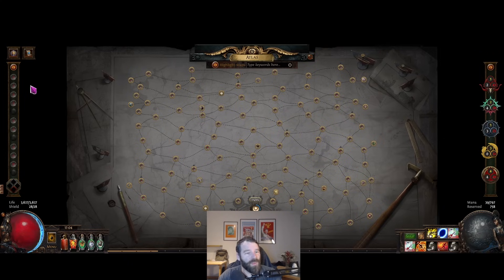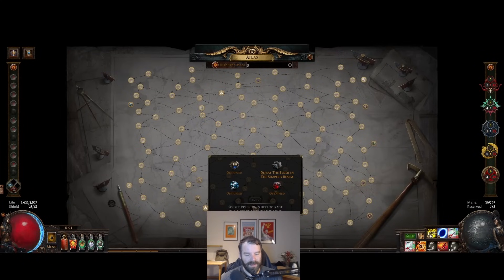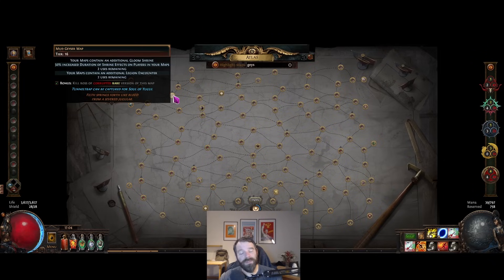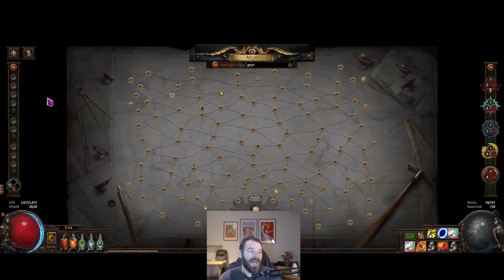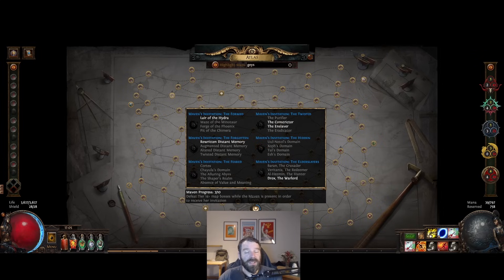I have three favorites - I'm missing the Elder in the Shaper's Realm and the Uber Elder one, but I do have the void stone. Our carry fluffed it, but I paid anyway since we got the void stone. Once you've done Eater of Worlds and Searing Exarch, you've got two favorites from those, plus another from doing a tier 16 map. On this league's atlas, Mud Geyser is a tier 13 map but becomes tier 16 with two void stones, so the first thing we did was start favoriting Mud Geysers.